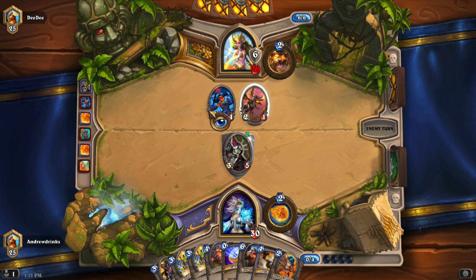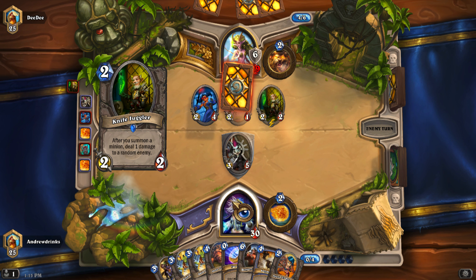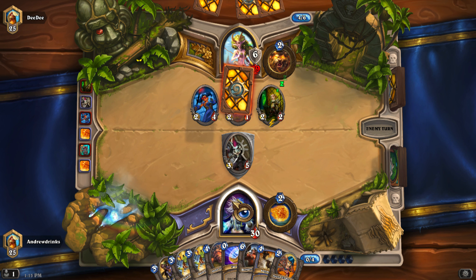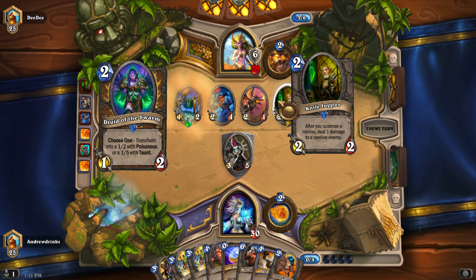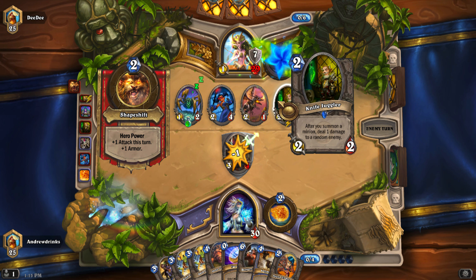What taunt does is make it so creatures and his hero power cannot directly attack your face — your character. That's probably one of my favorite cards in the game: Knife Juggler. He's really fun to use because every time you play a creature, you deal one damage to a random enemy. His minion is going to transform into a 1/2 with taunt.